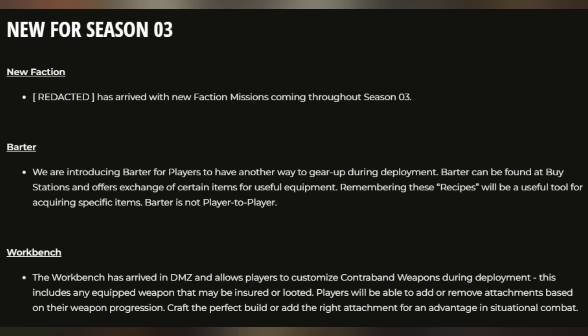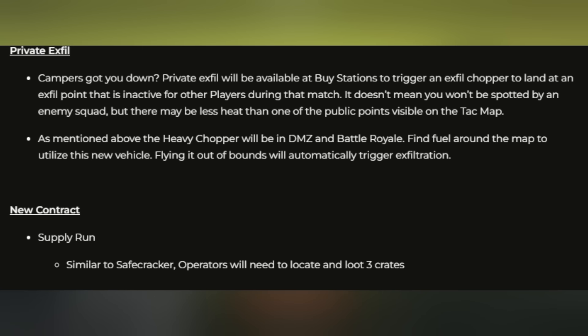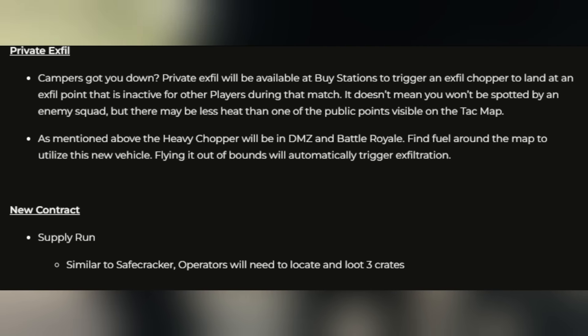For DMZ: a brand new faction has arrived with three new faction missions, with more coming in the mid-season reloaded update. The barter system now lets you create recipes and craft items — for example, if you can't find a backpack but have the recipe, you can craft it with the right materials. The workbench lets you adjust, remove, and add weapon attachments for a more balanced loadout. Operator slots give you different templates so you can set up different attachments, weapons, and contraband for each soldier and pick which one to deploy. Private xfil lets you buy a custom xfil from a loadout, allowing you to extract anywhere you want — no more dealing with campers at xfil points.